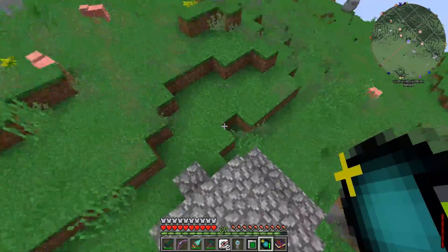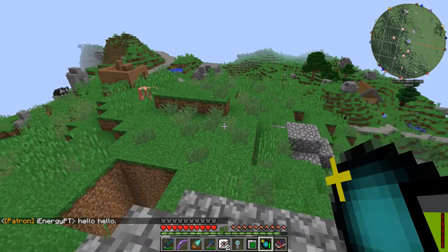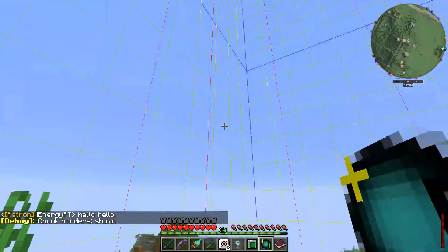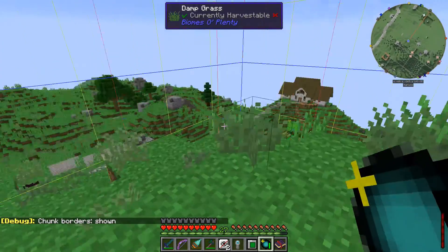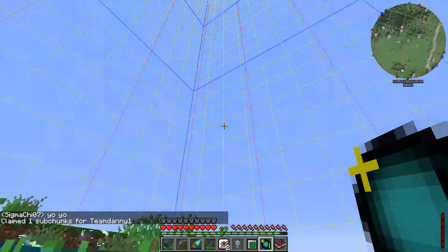So right now I am in team Danny, and if I want to claim some land, all I have to do is stand in a chunk. If I do F3G in vanilla Minecraft, that turns on the chunk boundaries so I can see where they are. And if I'm standing right here and I say slash claim, I have claimed this sub chunk.